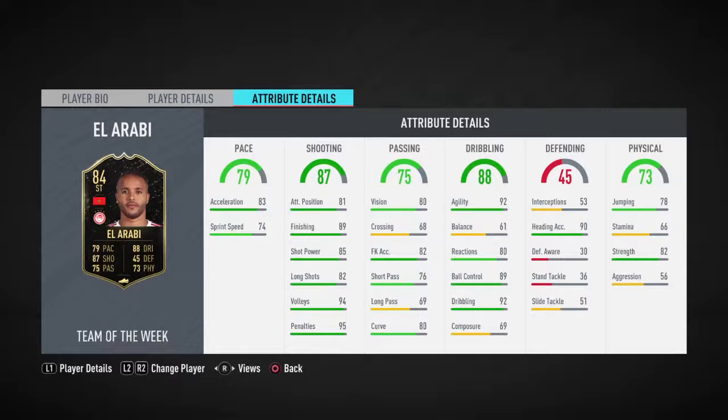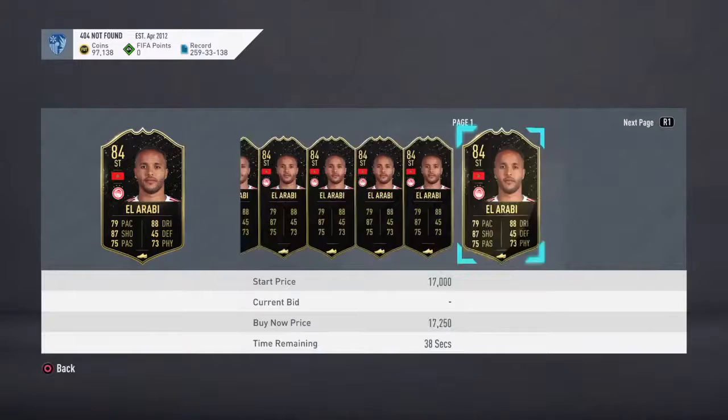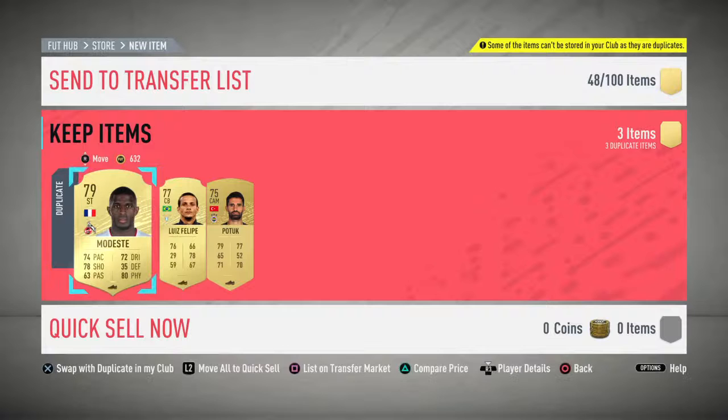Someone's commented: 'Should have read bismillah before opening the packs' - yeah I should have! It's decent packs though. Al Arabi: 89 finishing, 83 acceleration, 79 something - it's an okay card but I'm probably going to sell him. Checking the price - he goes for about 14k, that's alright. I might sell him or use him in another SBC since he's 84 rated. I'll put the others in the club.